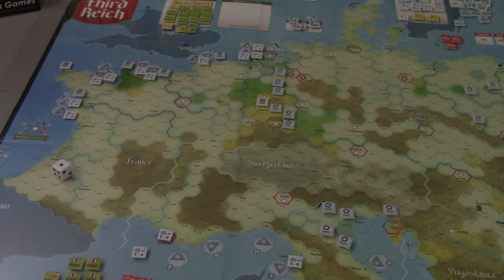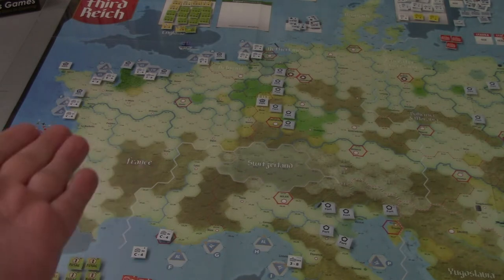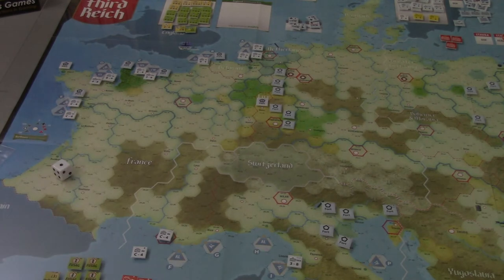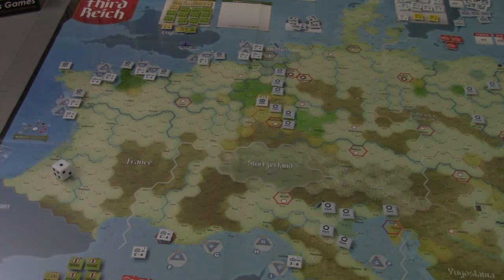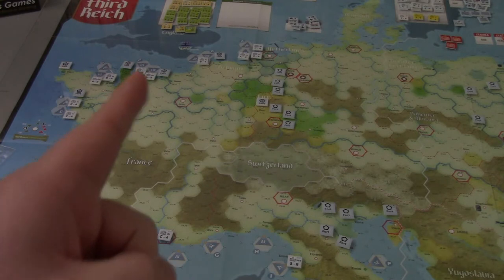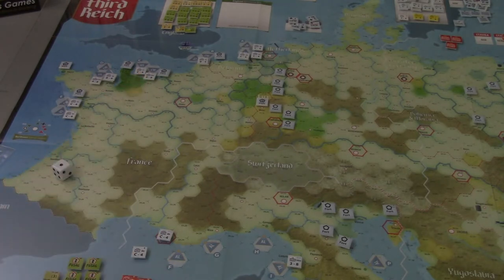Now it's a matter of — do the invasions go well, are we going to the right place, and can we use our FUSAG markers effectively enough to really make gains taking Paris and cutting these guys off? The other challenge is I have to pretend like I don't know where the Allies are landing when playing as the Axis. I have Axis replacement points — where am I going to put them? I might roll a die to figure out where they're going to place them. As the Allies I have a pretty good idea where I want to go, which is the historical landing spot.